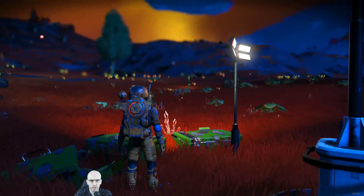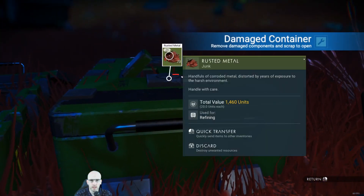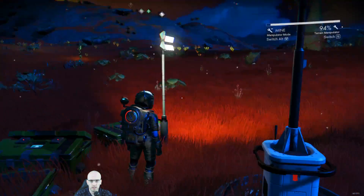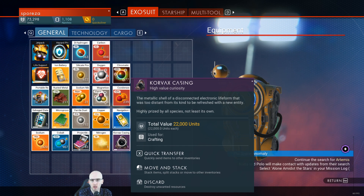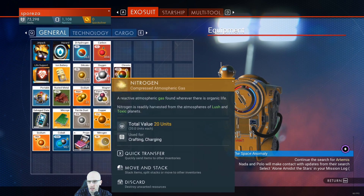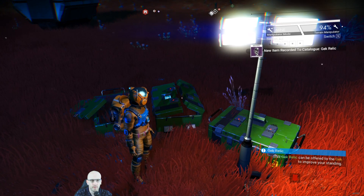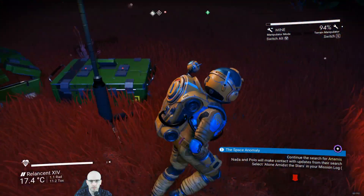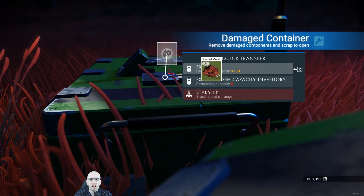Let me actually try this again just to confirm, because I always took just the rust metal and it's like, that's a bit boring. You can open it - and now it tells me inventory full. Korvax casing - 22,000 units - the metallic shell of a disconnected electronic life form that was too distant from its kind. Gek relic - can be offered to the Gek to improve stamina.